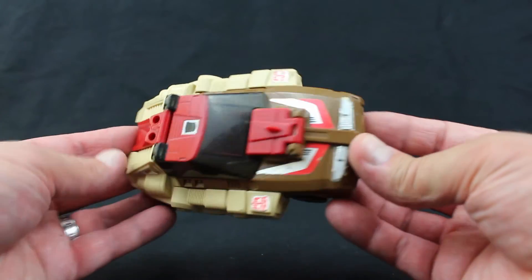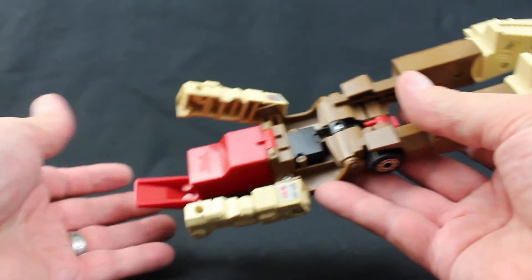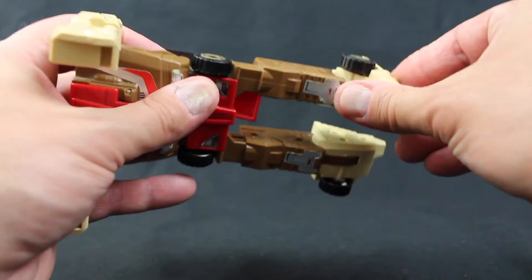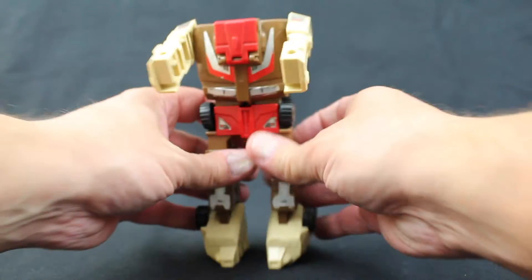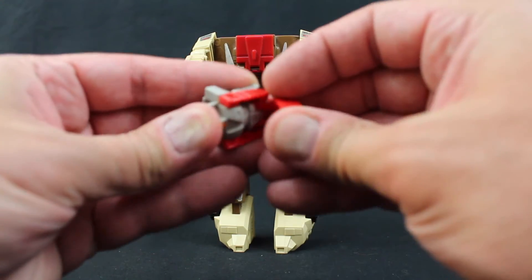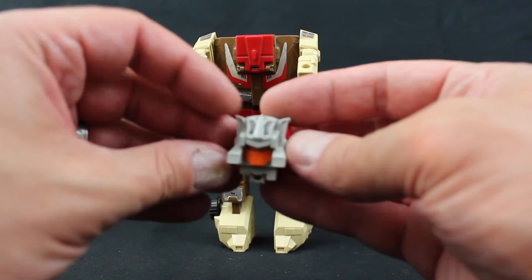The transformation for these guys is very simple, very fun. Basically, we are going to rotate this part of the car like that, flip this part back. We can rotate his arms down and flip the feet up. Then take his little Headmaster here and basically just flip the feet up this way.